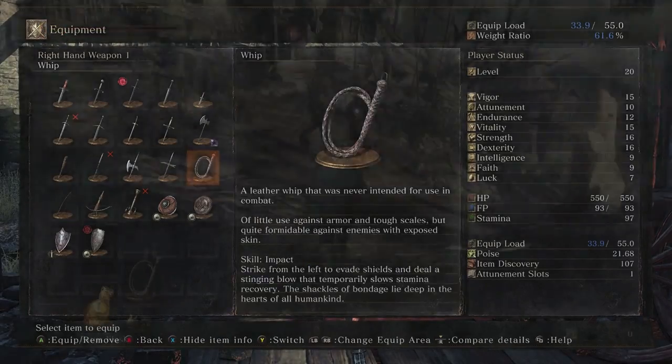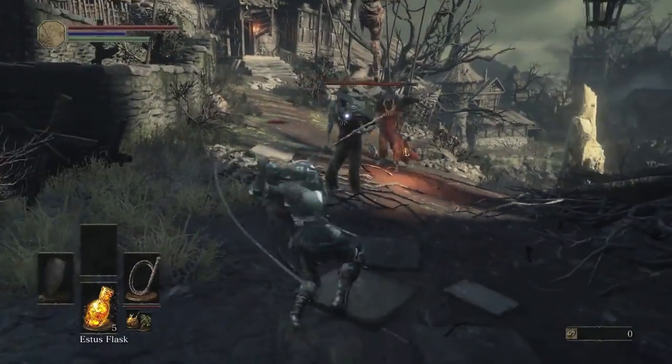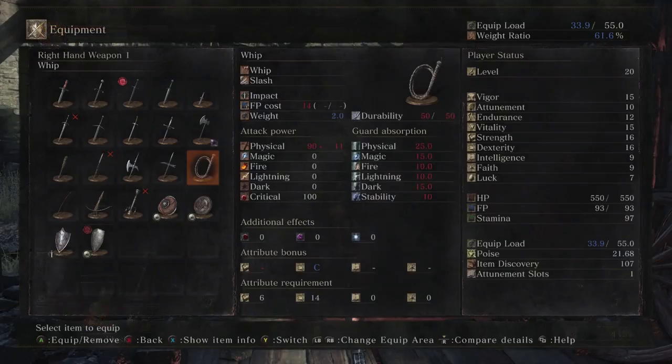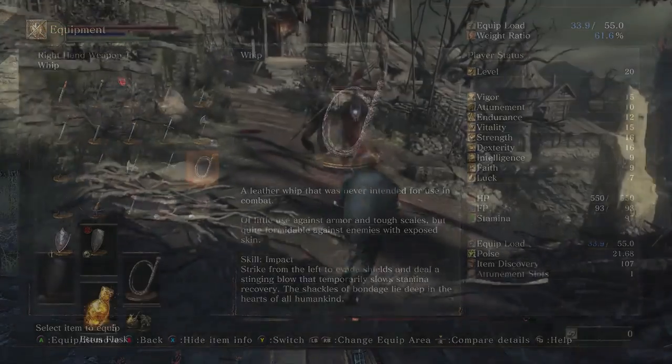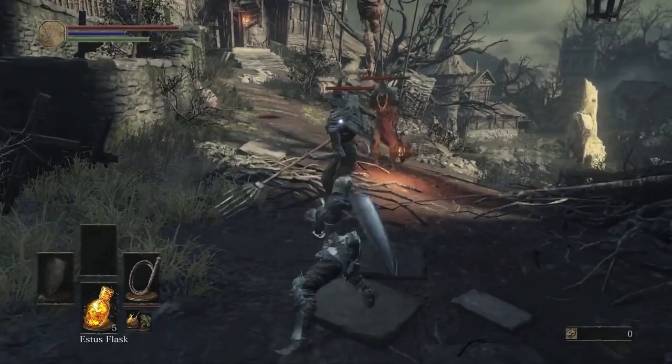Up next we have the whip, which I've never been a huge fan of. I didn't really use it much, but in this game the moveset just looks fantastic, man. I love the way the moveset looks, especially that weapon art — that flailing around, it looks so good in this game. So I'm definitely going to be using this weapon once it comes out.